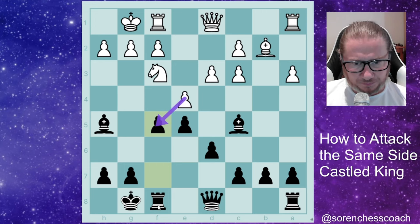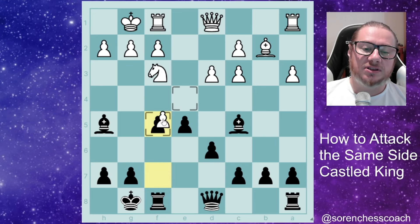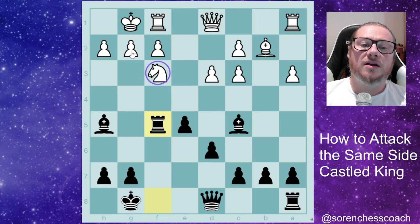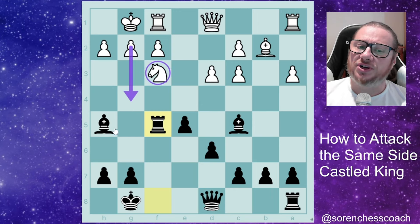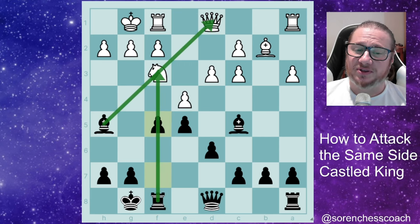When they capture, we take back. Let's put it to the test: assume they capture back, and now we play rook takes f5 — enormous pressure. That defensive try doesn't work because we're simply going to take and win the game.